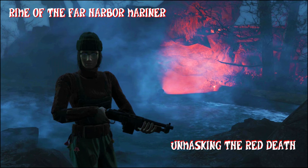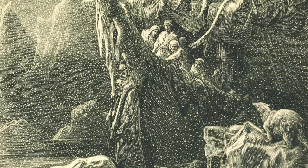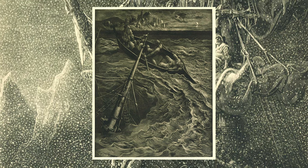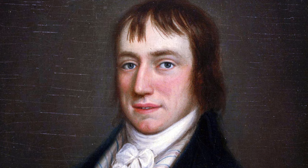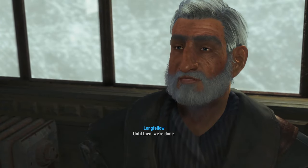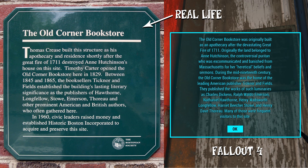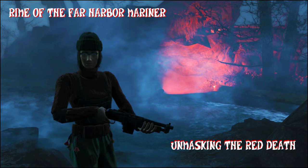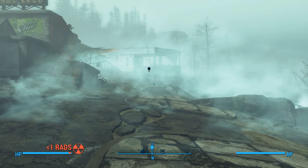I believe the name Mariner is most likely a reference to the poem Rime of the Ancient Mariner by British poet Samuel Taylor Coleridge. The poem is about a spiritual journey overcoming hardship. Coleridge was also friends with the famous poet Wordsworth, which I think is possibly the inspiration for Codsworth — other Fallout 4 characters are named after poets, like Longfellow right in Far Harbor. Coleridge was also the real-life inspiration for the transcendental poets of Boston, referenced throughout the Commonwealth. And Rime spelled R-I-M-E is the frost that forms when fog freezes — and isn't the fog almost like a character itself in Far Harbor?